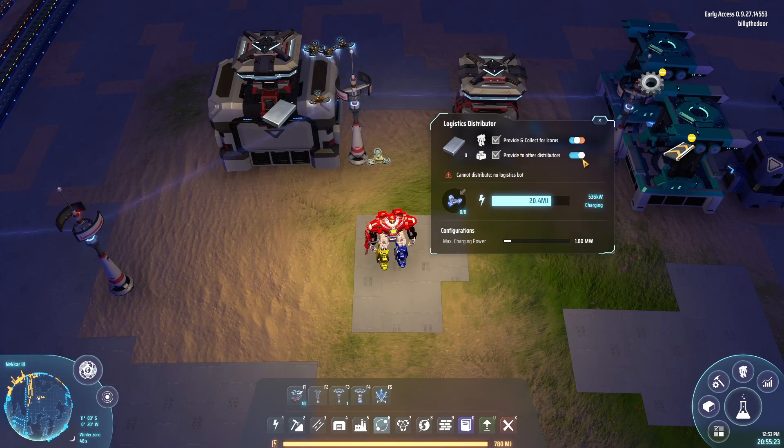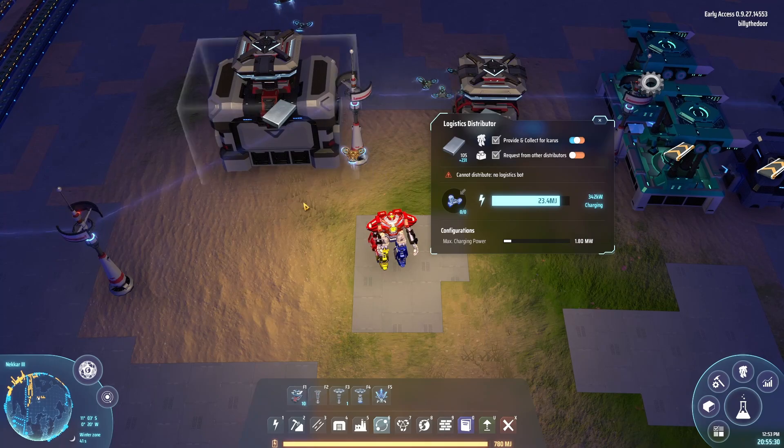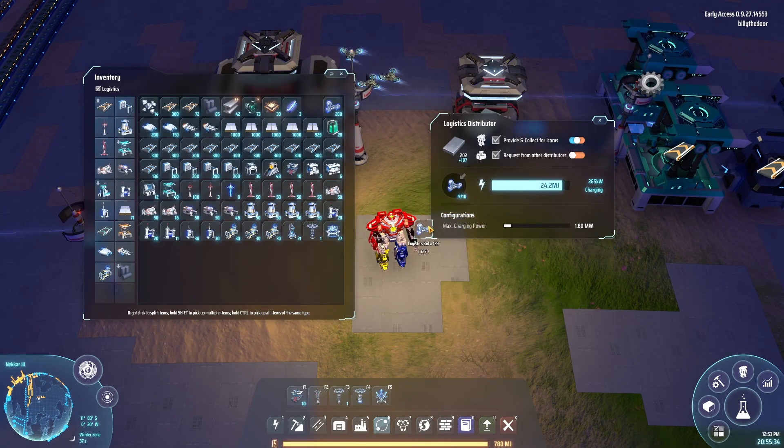And then here we want to set it to demand, and that'll take the contents of this box into this box. Also similar to the planetary stations, you only need them on one end, but I usually put them on both just in case.